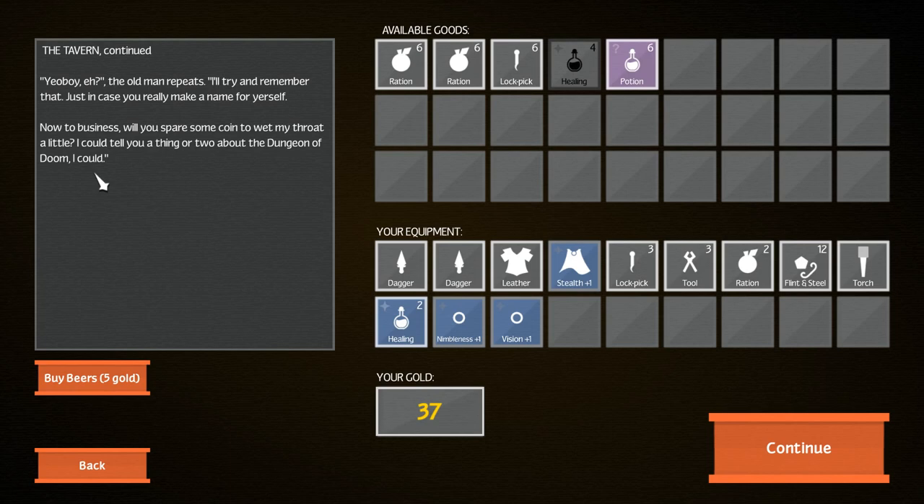Available goods, your equipment. So we can actually sell some of our equipment and we can buy new stuff. We've got 37 gold, which I guess stays over when you die. So that's interesting. Some roguelite or roguelike type games do that sort of permadeath, but with some things carrying over. Rogue Legacy does the same sort of thing in a much bigger way.